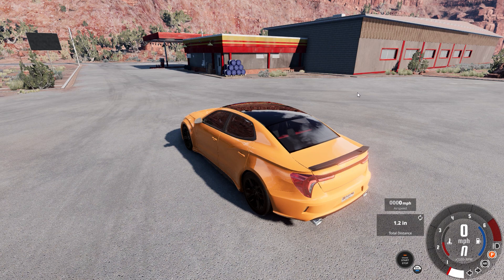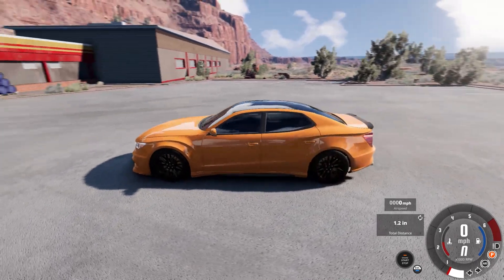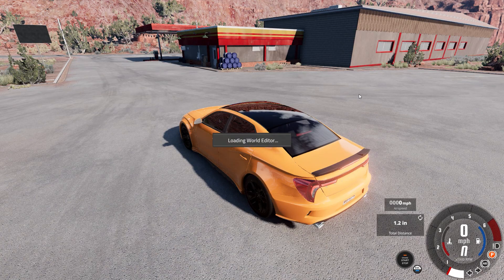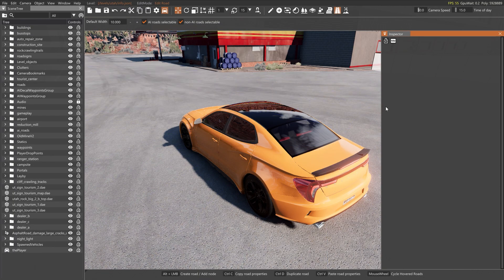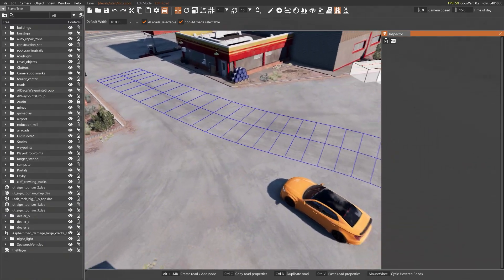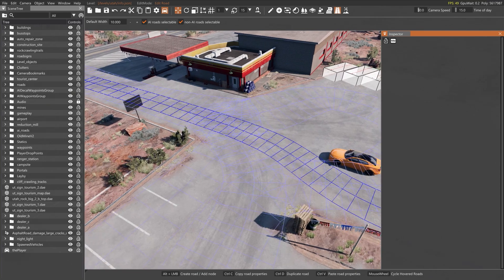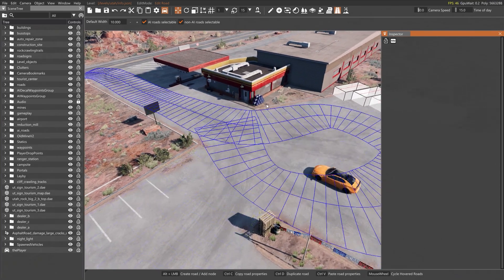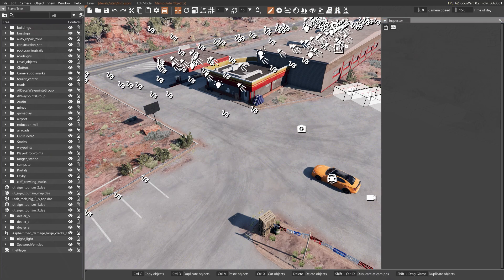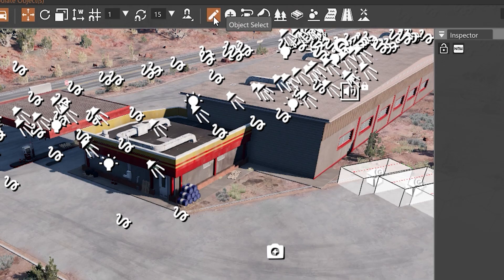The first thing you'll notice is I am on Utah — this is the vanilla Utah, it comes with the game. I'm not making any changes at this point. I am simply going to show you some different aspects of AI road development. So the first thing you do is when you get in here, you will most likely be in the object select mode — you see up here at the top, it has object select. The first thing you want to do is jump over to the decal road editor.